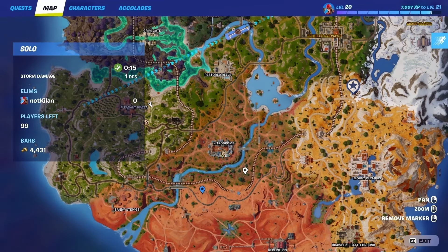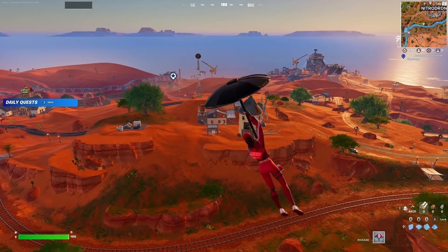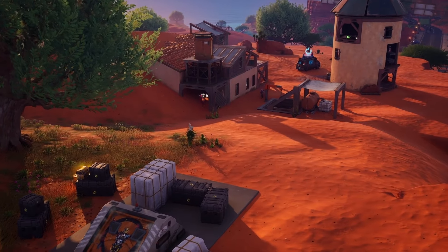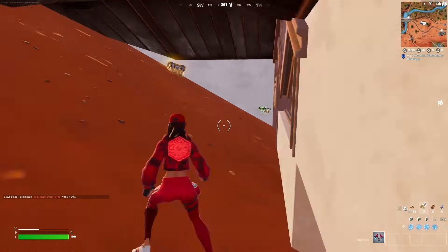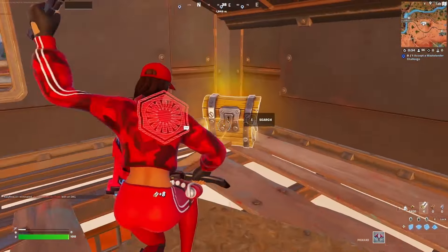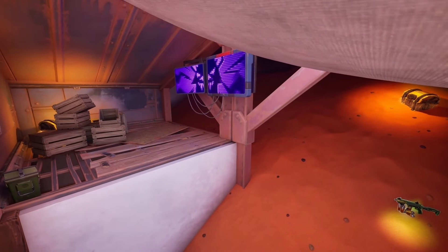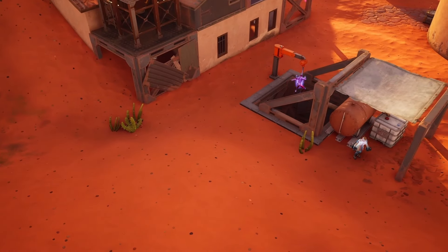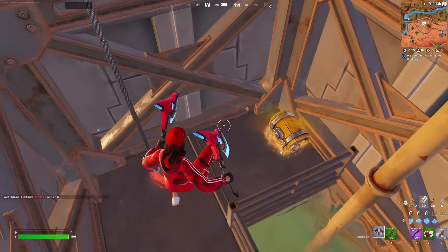Wreck Mill is located exactly here, just below the Nitrodrome. What you'll want to do is land just in front of this house and go into it, because in that house you will find at least one chest — you can find up to 2 chests here, but that depends on the spawn ratio.